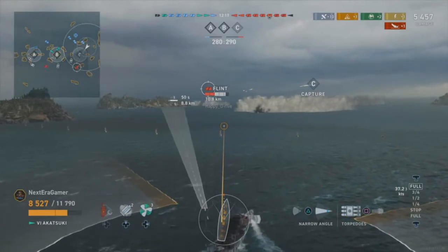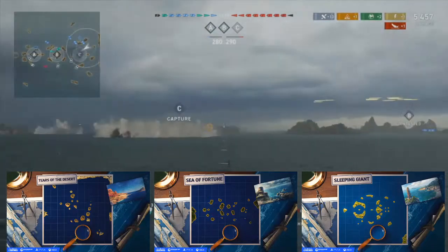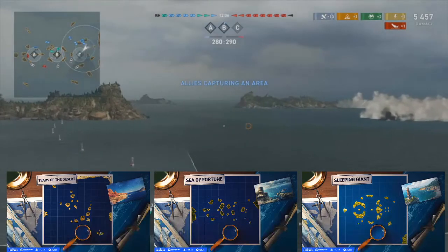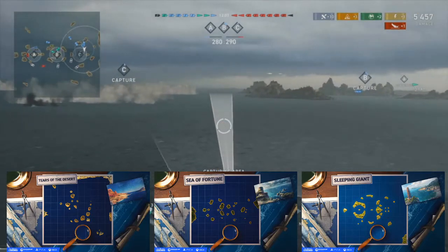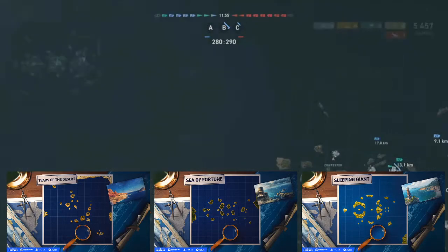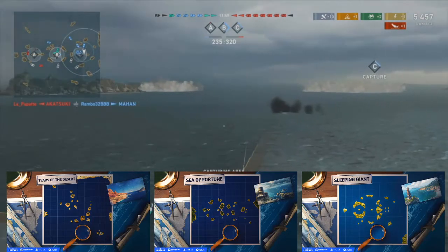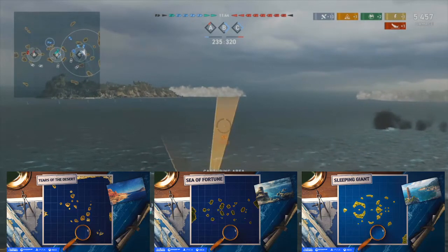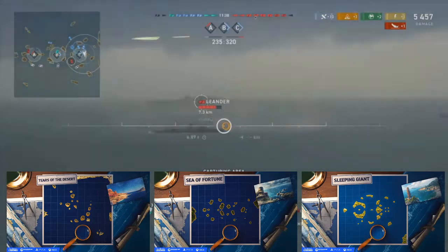One thing I'll cover first and foremost is maps. We're going to have some really cool maps coming. These three maps are going to be for the legendary tier, and tier 7, tier 6, and tier 5 may be up-tiered into it depending on the timing of the matchmaking queue. This is primarily for higher tier ships, and these matches are going to be fun — they just look like cool maps.